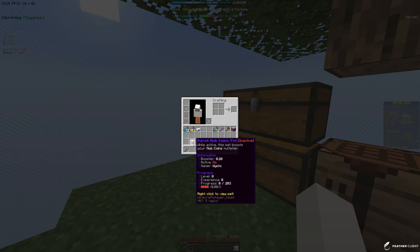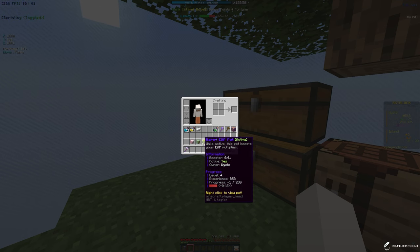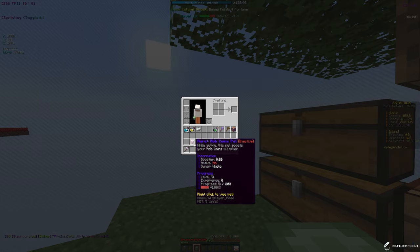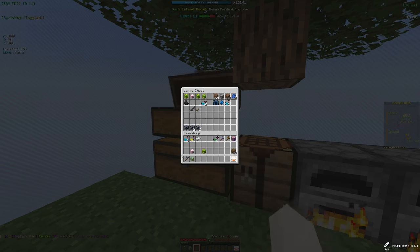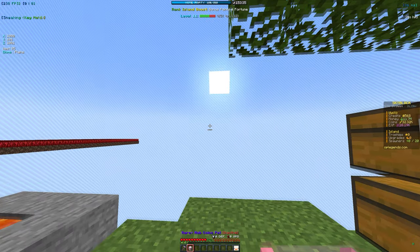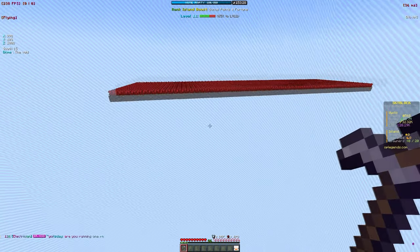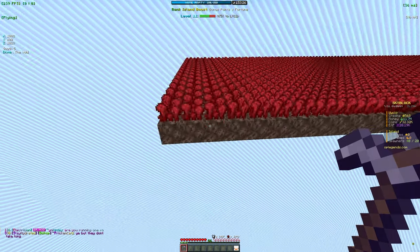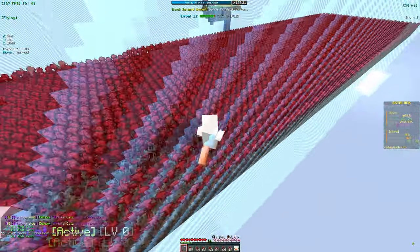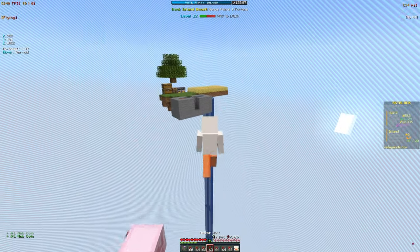I opened up the pet boxes off camera. Best pets we got: a rare mob coins pet, an epic money pet - our first money pet - and a rare XP pet. We can only equip one at a time. We're going to equip the mob coin pet for now since we need mob coins for island upgrades. Now let's test out the hoe on the farm.